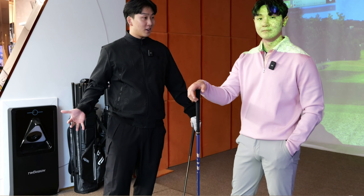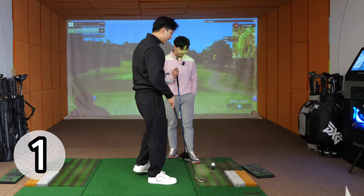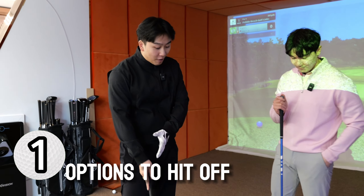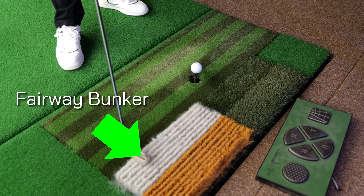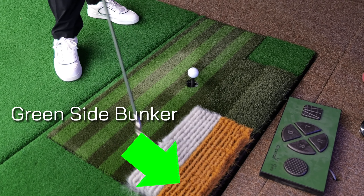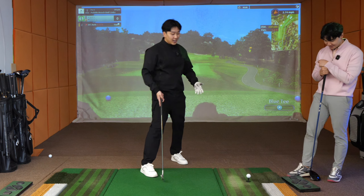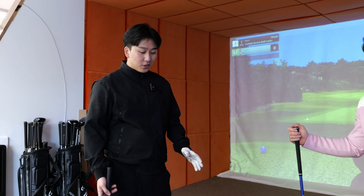Let's go over the features that this simulator offers. Number one is that it has the option to hit off of the turf, the rough, the deep rough, the fairway bunker, and the actual greenside bunker. There's right-handed and left-handed options. And when we're putting, there's a putting sensor that tells us where to putt and the line that we need to putt on.